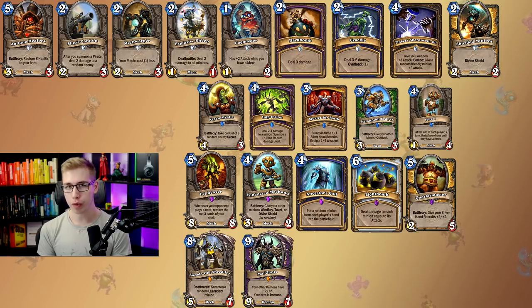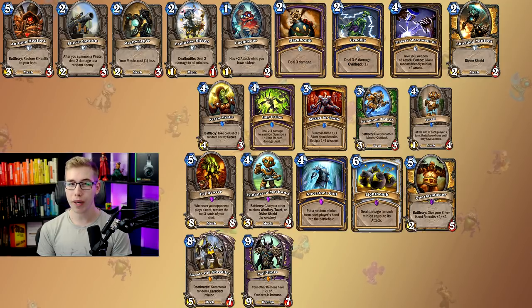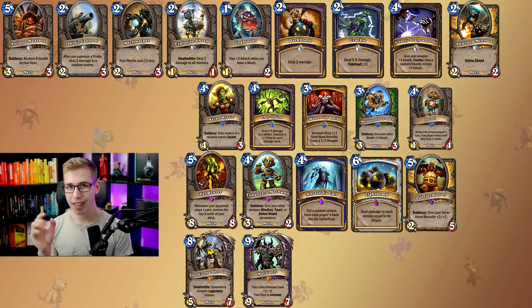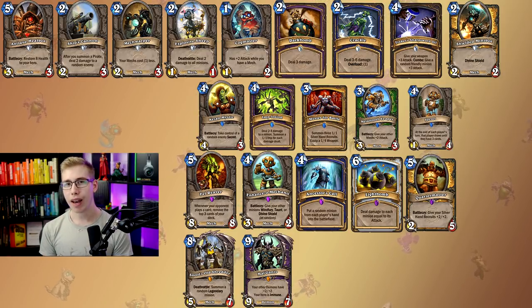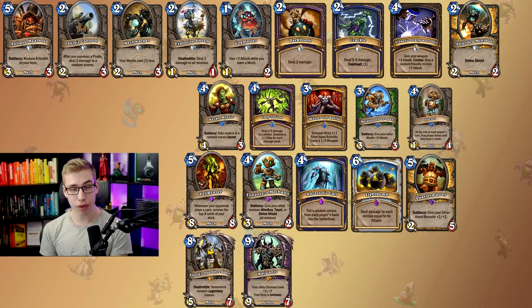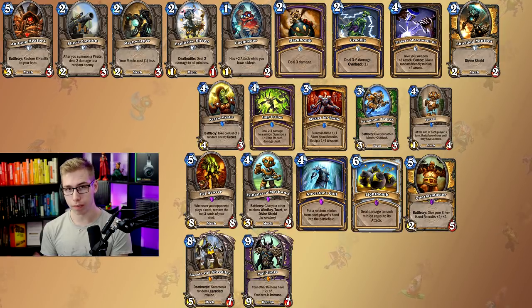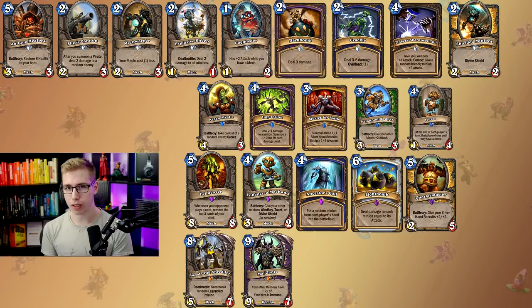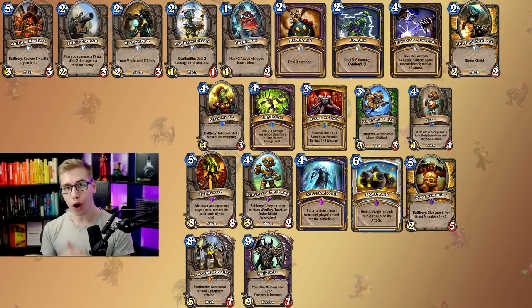Quartermaster only sees play in Odd Paladin — Baku Paladin — nowhere else. Lightbomb is for Control Priest, but you have so many board clears you probably don't even need it. Ancestor's Call is for Malygos Shaman and Big Shaman — those two decks, nothing else. And lastly, Enhance-o Mechano only sees play as a one-off in Zoo Warlock. You can play it in different decks with a big board — Token Druid, Mech Hunter, basically anything that swarms the board. Is it needed? No. Would it be good if you open it? Yes.